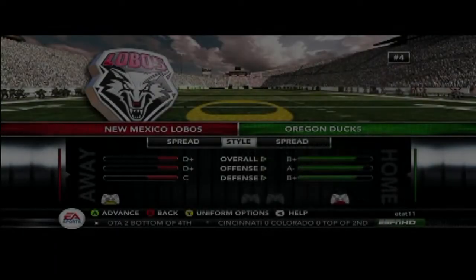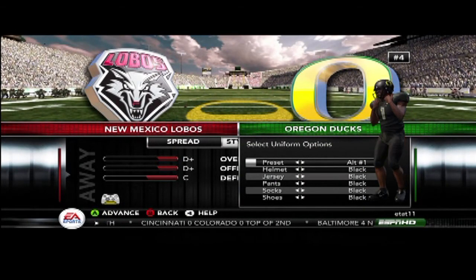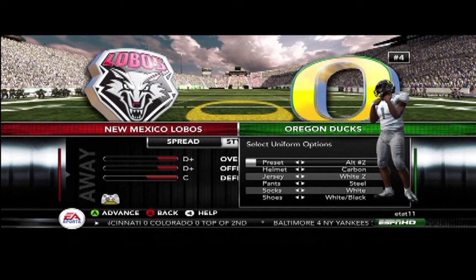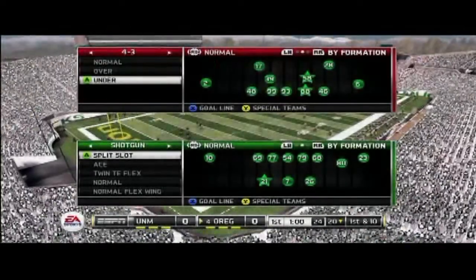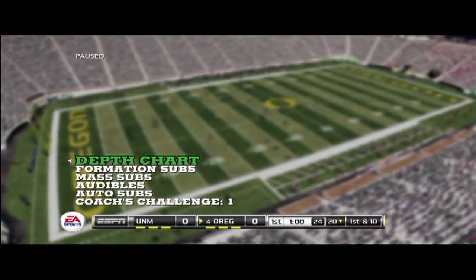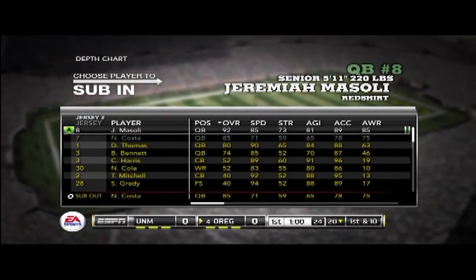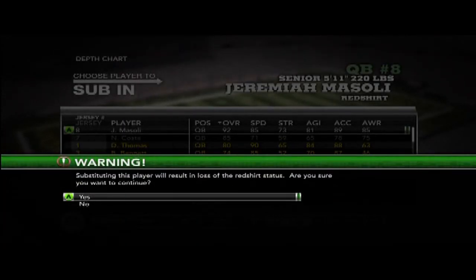Use two controllers — put one on New Mexico and one on Oregon, and start the game. Once the game has started, go to the depth chart and put number eight, Jeremiah Masoli, as the starter. The warning screen will come up and you just say yes.